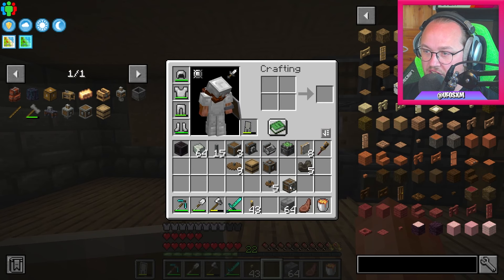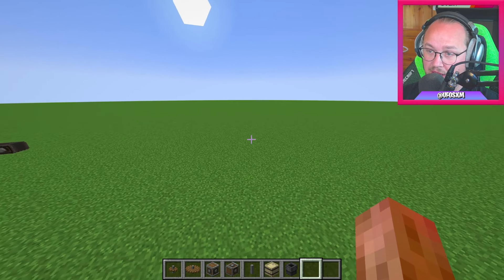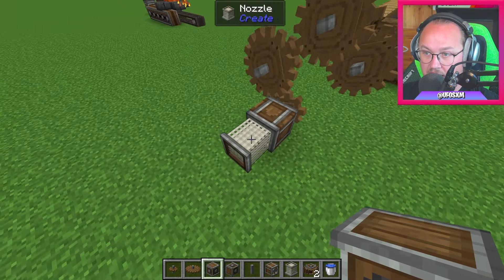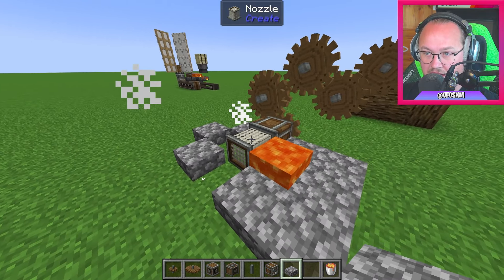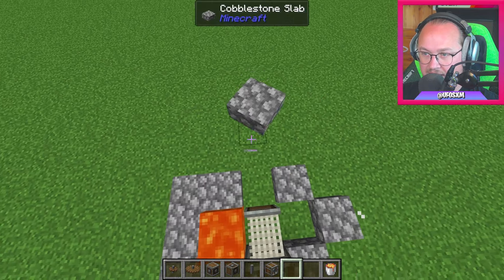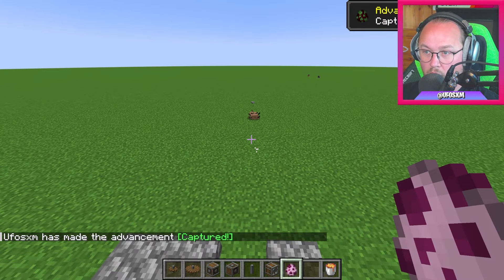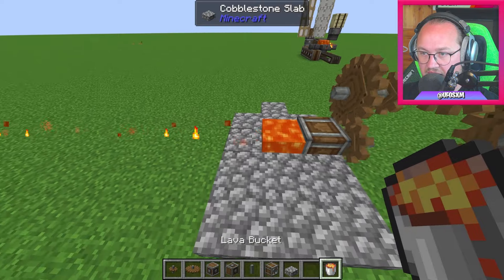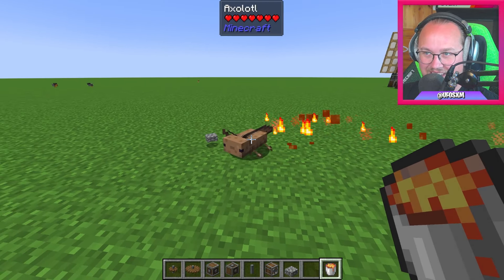Och för det har jag en fan — jag borde ha en till fan också. Men jag måste testa en sak först: kan en nozzle på en fläkt blåsa lava och vatten? Svar: nej. En nozzle är tydligen till för att skjuta bort entities — det vill säga spelare, items, och mobs antar jag. Men den blåser inte varmluft som det skulle gjort om jag hade haft lava framför.